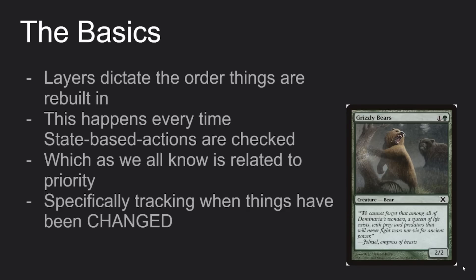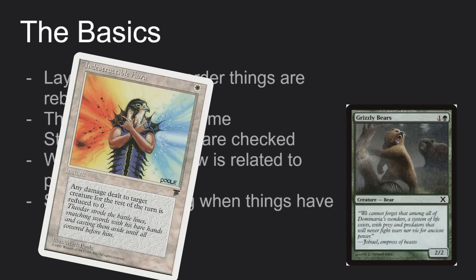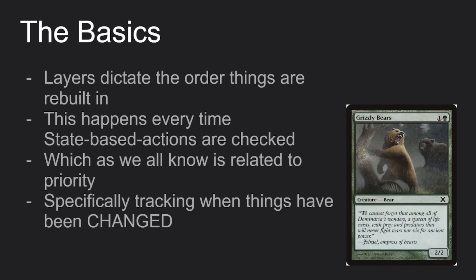You already know the main concept — it's definitely a little more complex than that. Basically, what layers actually are is the order the game rebuilds itself in every time state-based actions are checked, which happens every time priority changes. Grizzly Bears on its own has nothing to do with layers — it's a 2/2 with no abilities. But when things are changed about it, like casting Giant Growth, now layers are involved because a thing has been modified on the game state.